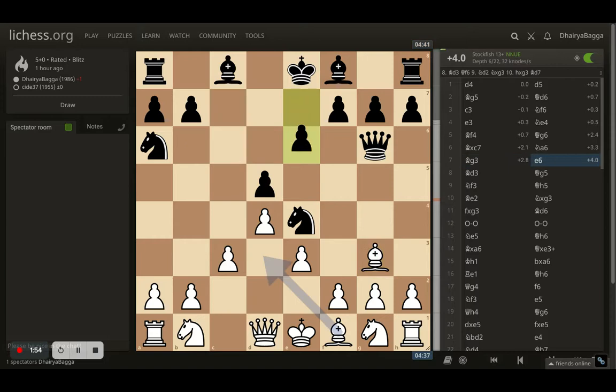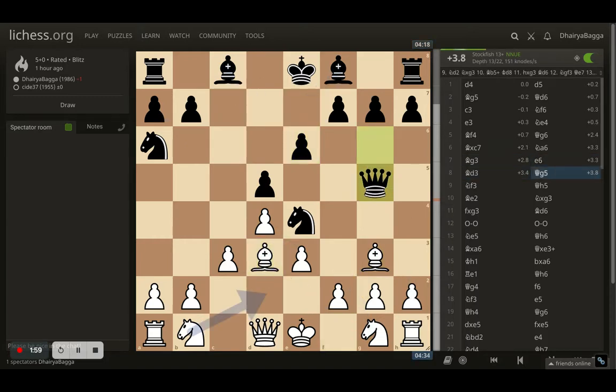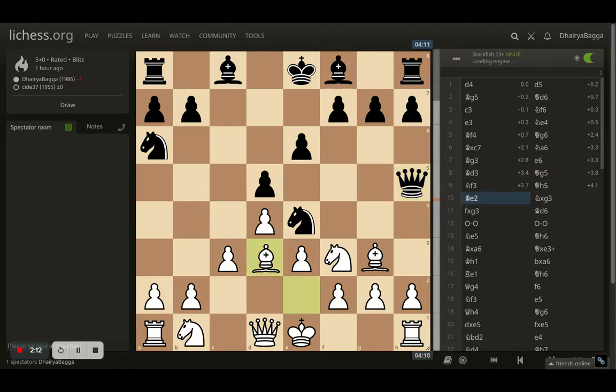So I just got my bishop backwards. Opponent plays e6. I go with bishop to d3, pinning the knight. Opponent removes the pin by placing the queen onto g5, which allows me to develop another piece with momentum. The knight comes to f3, hitting the queen. The queen sidesteps onto h5. Here I just got my bishop backwards hoping for a discovery later on.